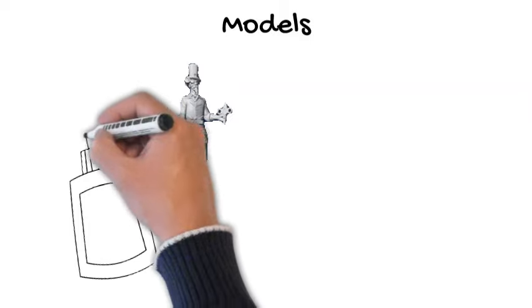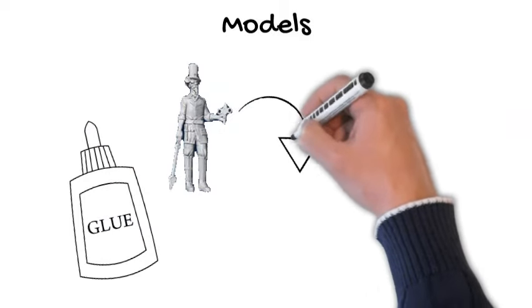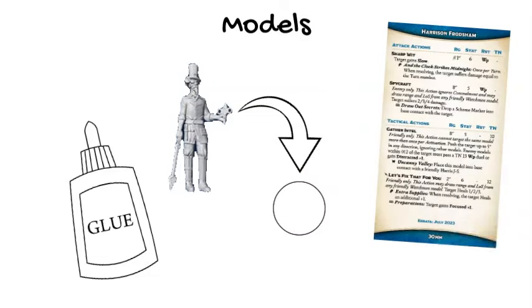The models in the starter box are all pre-assembled — molded at the factory as a single piece, so no assembly or other tools are required. The only thing you'll need to do is glue them onto their included bases. Check the base size on the bottom of the back of each stat card to make sure you put each model on the right base. You could use regular white glue (PVA glue), but it doesn't hold very well for long. Most players use plastic glue to fuse models to bases, but this works only plastic-to-plastic. For thematic bases out of cardstock, cork, or wallpaper, you'll probably need super glue.